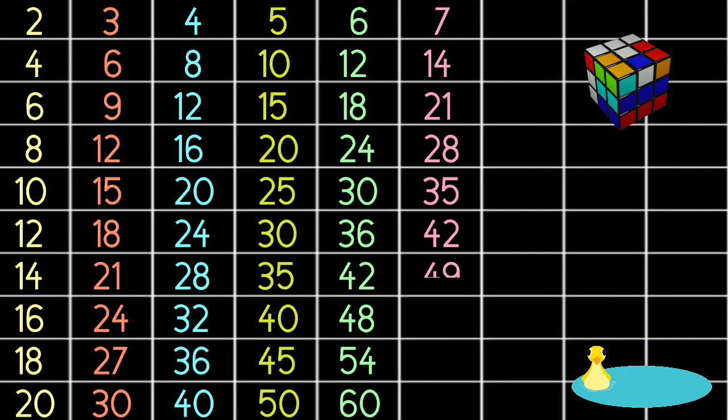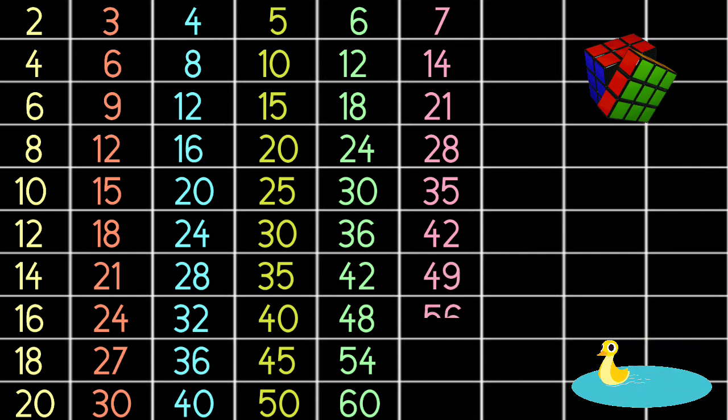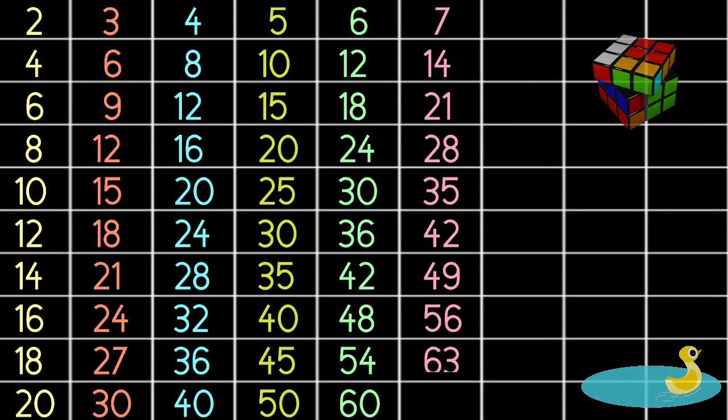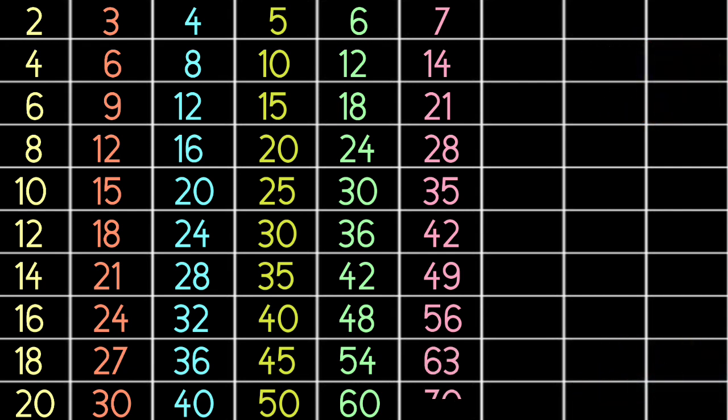7 6s are 42, 7 7s are 49, 7 8s are 56, 7 9s are 63, 7 10s are 70.